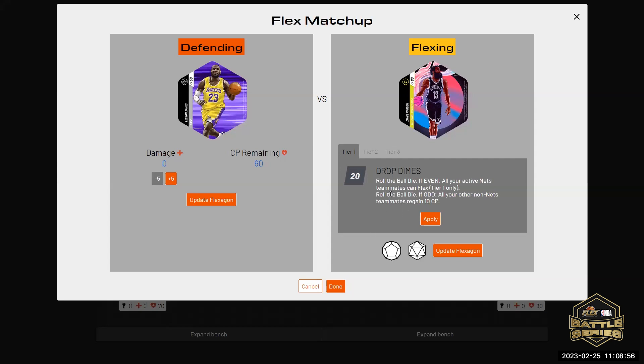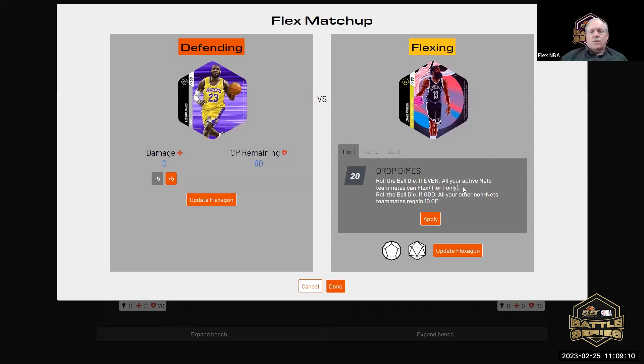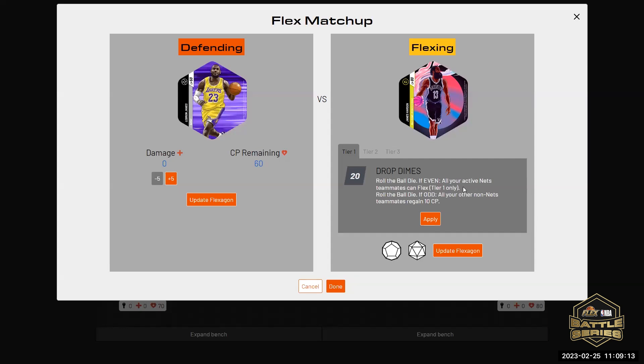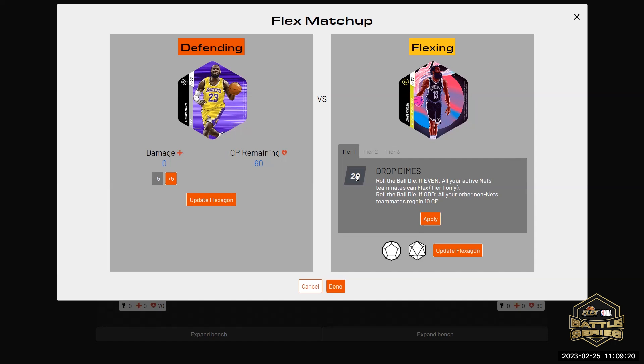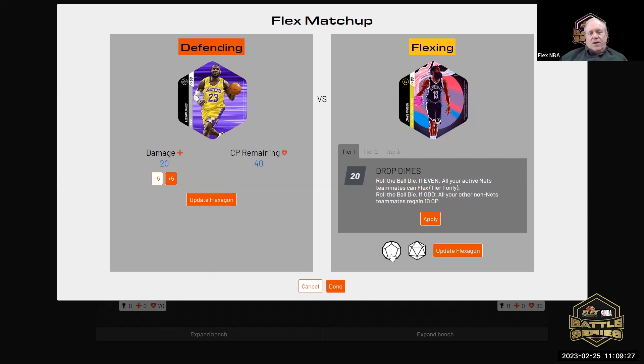Actually, the way it works is if a player gets traded, the wording is supposed to change to whatever team they're traded to. This was clarified by the CEO in the last tournament. So he's supposed to be Philadelphia. Do you have any Philadelphia players? PJ Tucker is Philadelphia, yes. So first I'll apply 20 — that means all of your active PJ Tucker teammates will get the flex also.